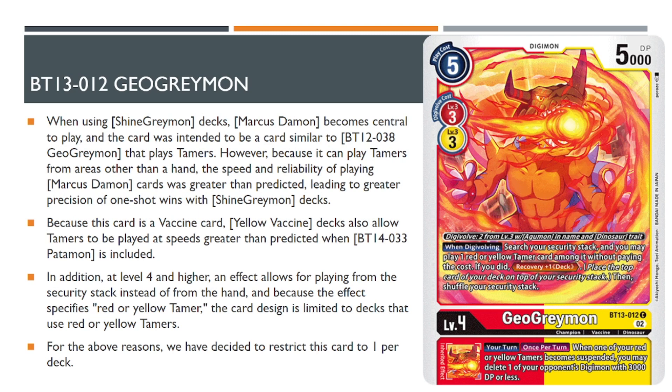The next card they decided to limit to one is BT13 GeoGreymon. BT13 GeoGreymon is inside of the ShineGreymon deck, and ShineGreymon is one of the better decks currently in the game for the English format and is still one of the top 10 decks over in Japan. What makes this card so good is it's just another way to be able to play out your tamer — except this time it's being able to play out your tamer from security, so you could just have an extra tamer out of nowhere. Other decks also can abuse this card to play out tamers generically because it's not specifically asking for Marcus Daemon, so decks like Yellow Vaccine, Mastemon, and various other red and yellow decks have adopted this card, just because searching through your security and gaining that information on what's in your security is just that good.